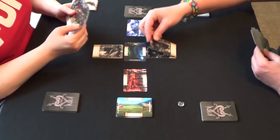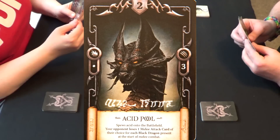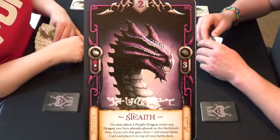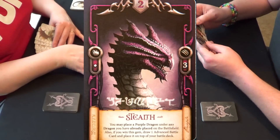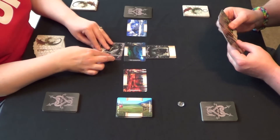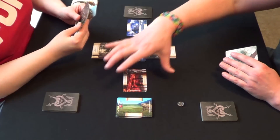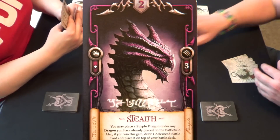I'm going to place another black dragon at this location. The black dragon doesn't have any ranged attacks, so he couldn't attack her dragon over there anyway. Carmen then plays her purple dragon, who also gets a plus one shield. He has stealth — you may place a purple dragon under any dragon you've already placed on the battlefield. She places him under her silver dragon. If she wins this gem, she draws one advanced battle card. I also place my purple dragon underneath my black one. We could be spreading out to the other two locations, but we're being cautious since someone will attack immediately.